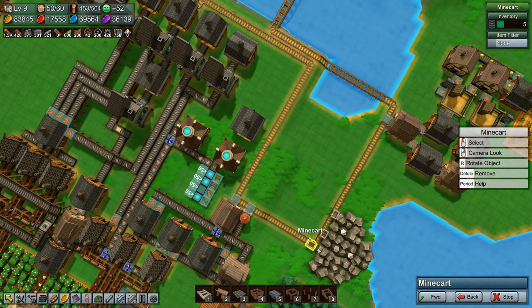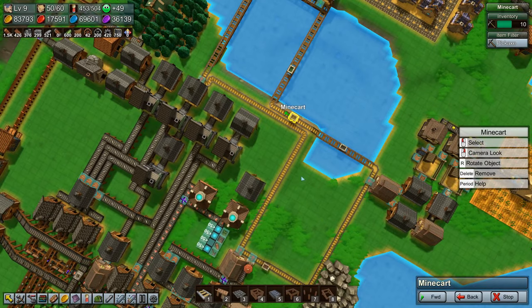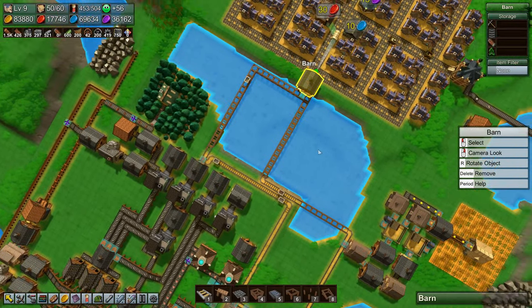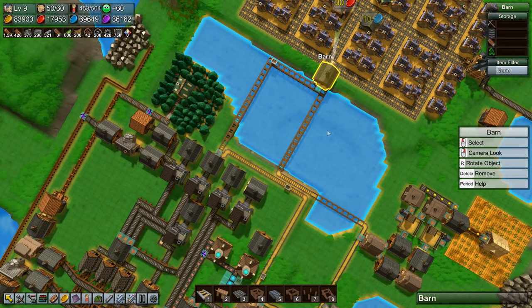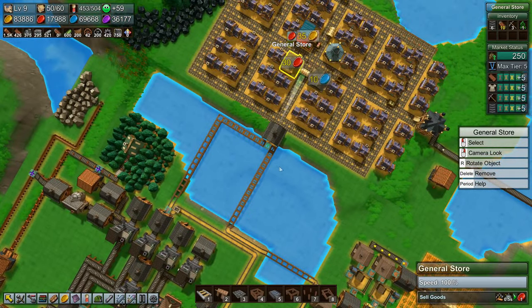All right, so I think I'll just get them spread out a little bit, like so. Spread them out a little bit more so we have someone a little bit everywhere all the time. So there we go. And now we need to set up that they don't produce if the barn is getting full.